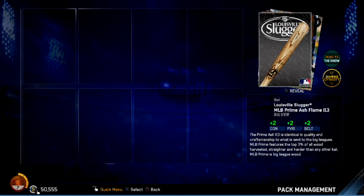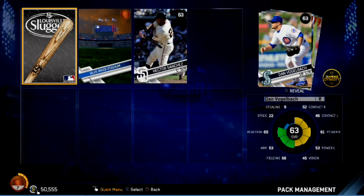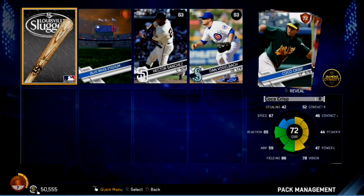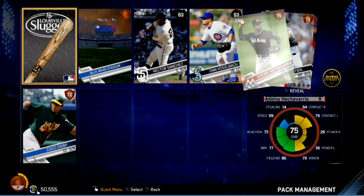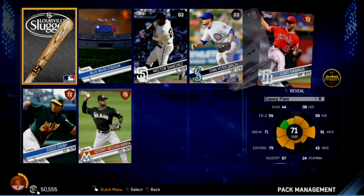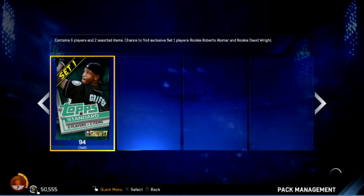Another silver — a silver bat this time. We have Blue River Stadium, Hector Sanchez, Valdobock, Coco Crisp. Fun fact: my very first baseball autograph was Coco Crisp — I still have the bat from when he played for the Buffalo Bisons, him and Brandon Phillips. But again, another non-silver pack — no silvers, no gold, definitely no diamond.